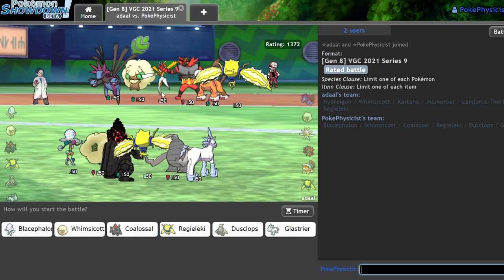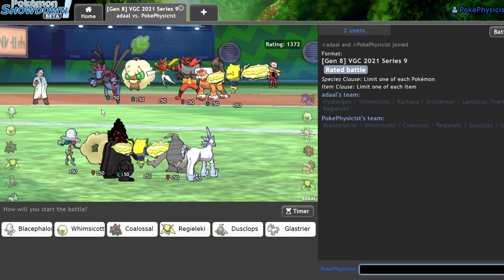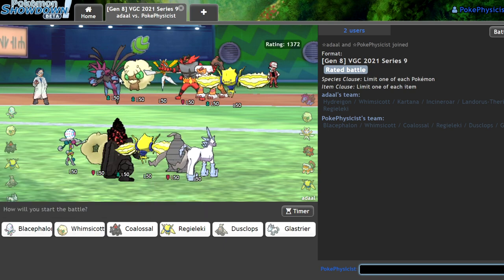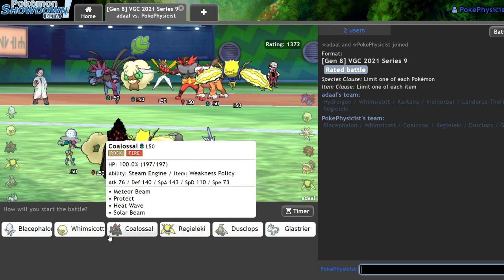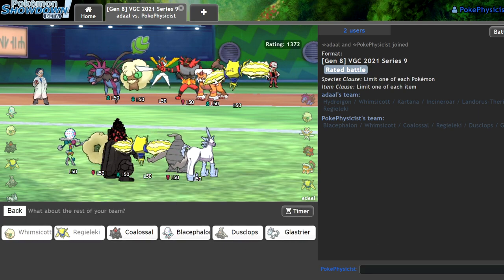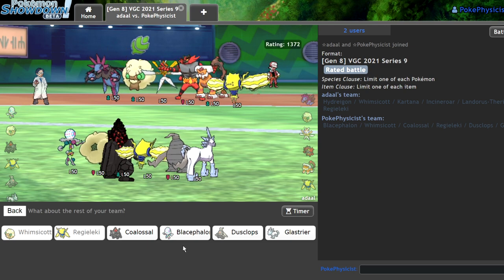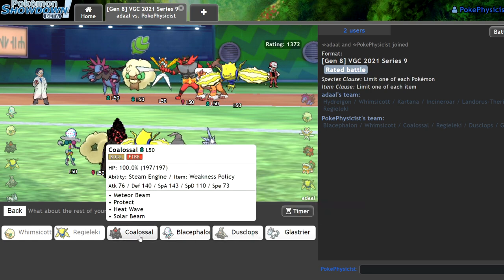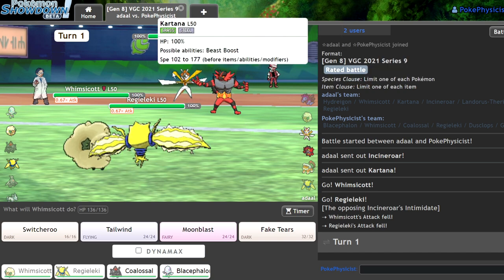Let me see here. Blacephalon lead looks kind of bad here to be honest. I mean, I outspeed everything except Kartana. What I could do is finally go Trickery mode — it's an option. I could also go Whimsicott Regieleki here and just try to position myself in a good way. I think I'll go Whimsicott Regieleki. Coalossal in the back, and Blacephalon. Yeah, that should be fine.